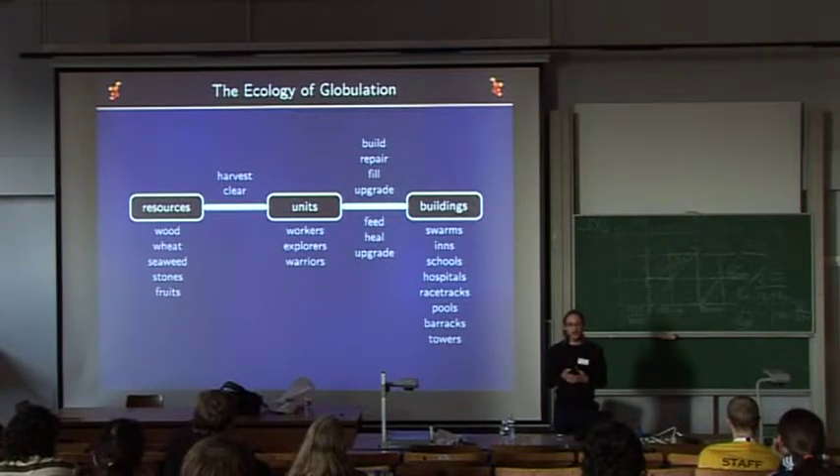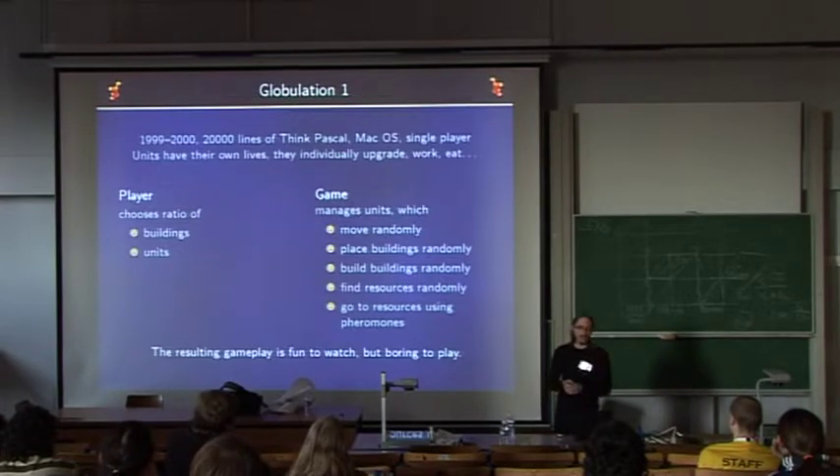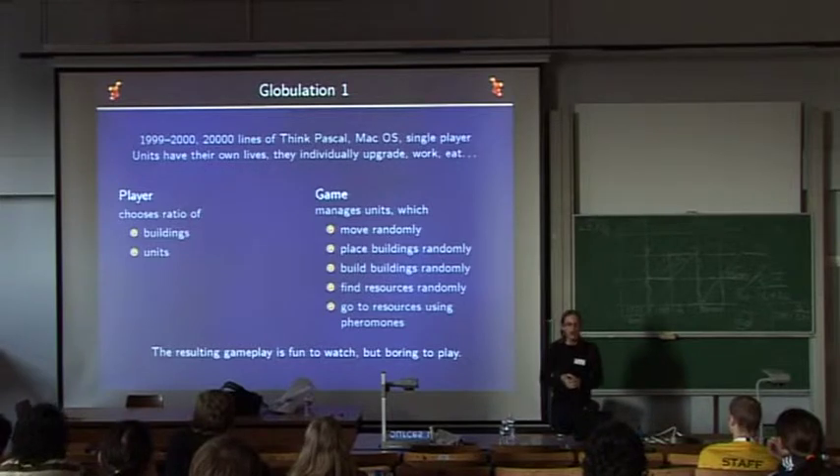Units build, repair, fill, and upgrade the buildings. In return, the buildings feed, heal, and upgrade the units. With this ecology, we designed the first game, Globulation 1, between 1999 and 2000.